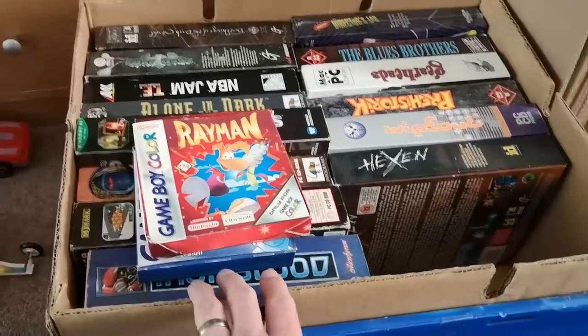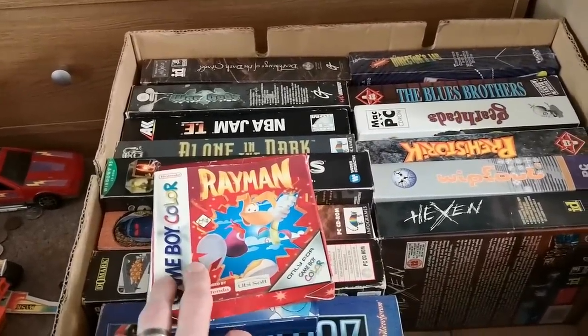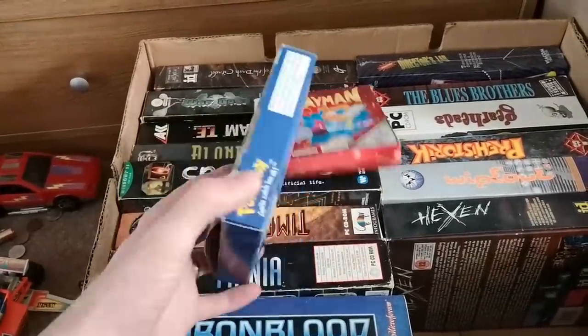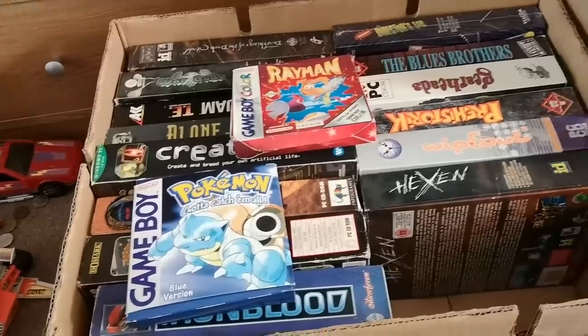Pokemon Blue — I paid two pound fifty. Rayman — I paid two pound fifty. I actually bought these off the same guy I bought the big-box PC games from — and also the same guy I bought Streets of Rage 3 off the other week. He wanted 50 quid for the games first; I asked if he'd do 40 and he said no. I said one of the games you showed me last week is worth a few quid, I'll give you the full 50. Then he tried to send me the Pokemon and Rayman for a pound each; I said I can't do that either, here have a fiver. Hopefully keeping the dealer on side.